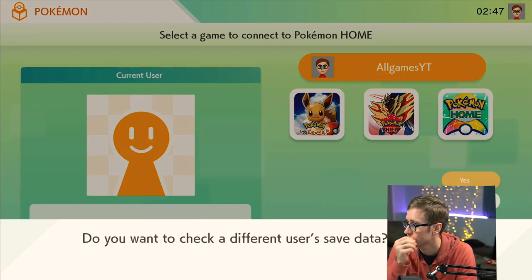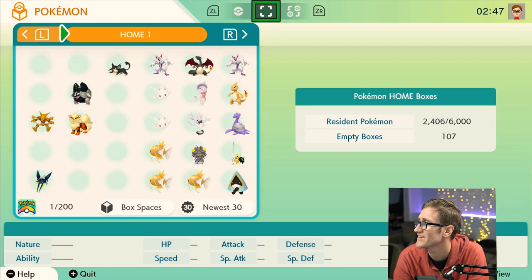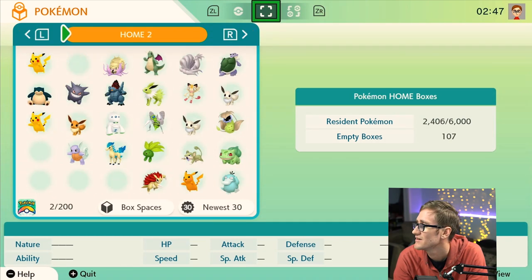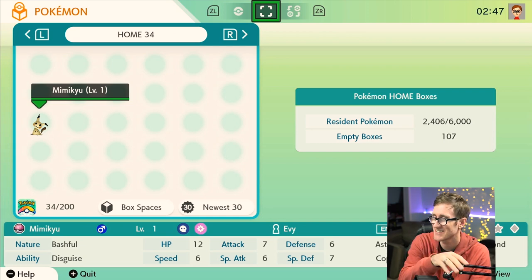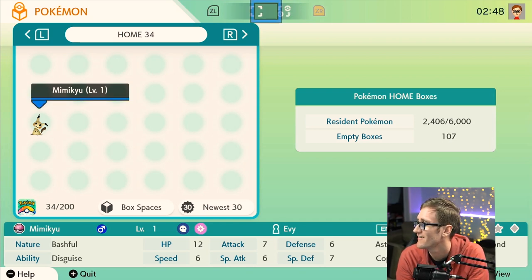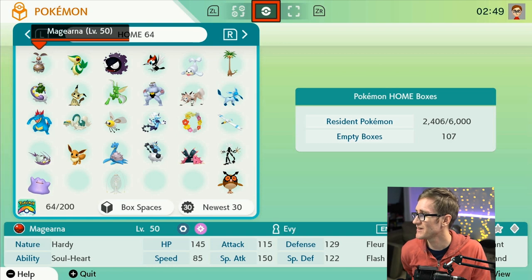Here we are. Let's take a look at our Pokébox — pull up Home and take a look at our boxes. I am so nervous. These are the ones I moved over. Let's see when they start coming over. There's my Mimikyu! That's from Pokémon Sun. Let's see where he's from — it says Alola. First met this in the Alola region. That's so cool.